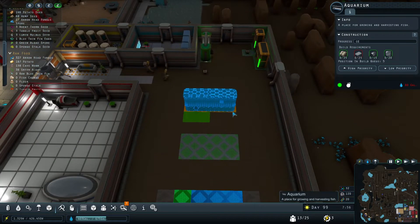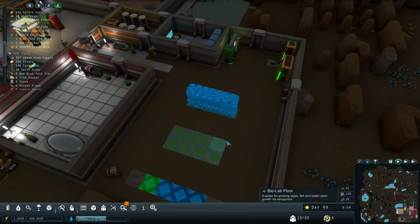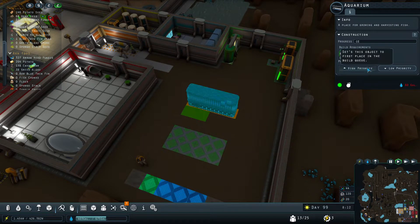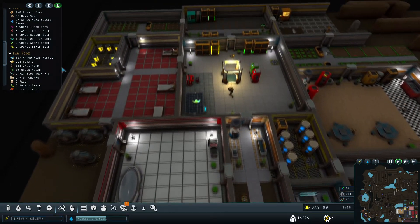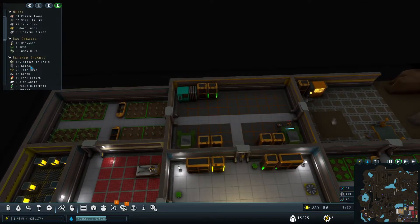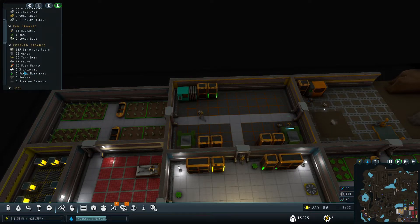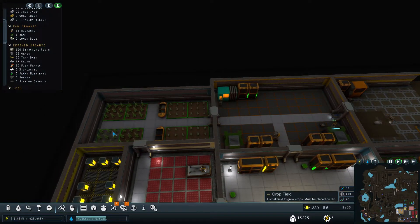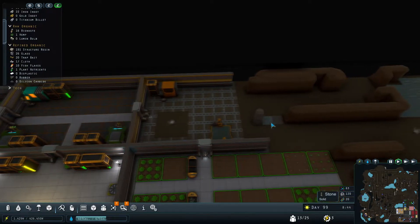The floor is actually the highest priority. They already built it — high priority. We just have to wait for the bioplastic again. That is really one we are struggling with — it's also used for the flooring. Maybe we need to have some more hemp growing.